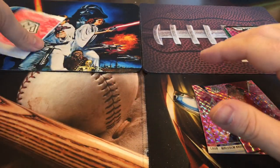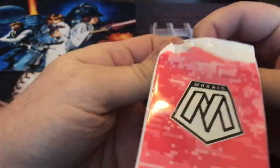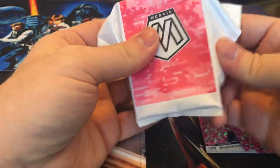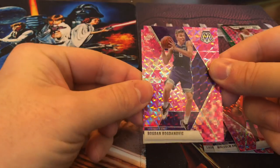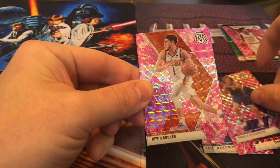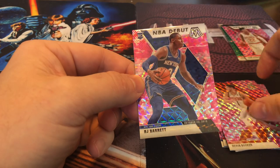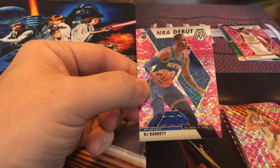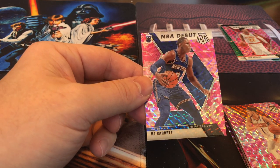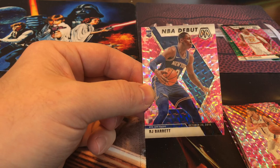Nope. All right, it's our last go at it. Odds are definitely against us here. RJ Barrett — okay, that's not a bad one to pull on a pink camo, I'll take that. So I think this card and the Ja Morant Green Camo card are probably our highlights of the Cello box.